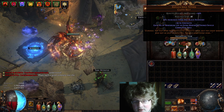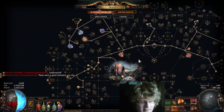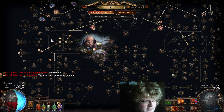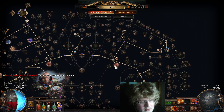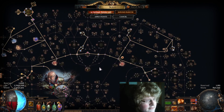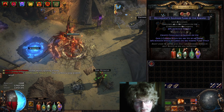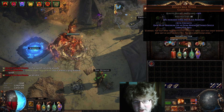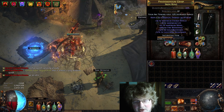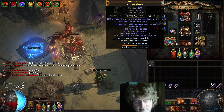This is a pretty glass cannon build — I have pretty much no defensives besides energy shield in here, so I'm not getting anything from armor currently. I'll put a PoB in the description. These three items are my resists and the dexterity I need for this build.